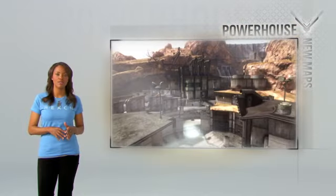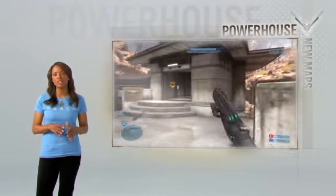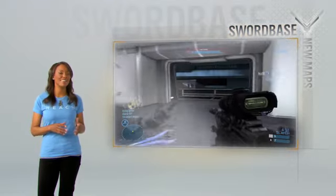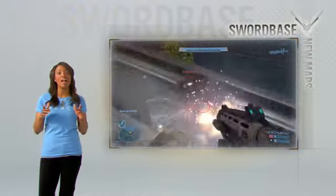This is Powerhouse, a hydroelectric plant primed for carnage. Control the interiors, watch the rooftops, and get your hands on that sweet, sweet rocket launcher. Next stop, Sword Base, a maze of hallways and catwalks. Keep your head on a swivel, because your enemies will be above and below you.